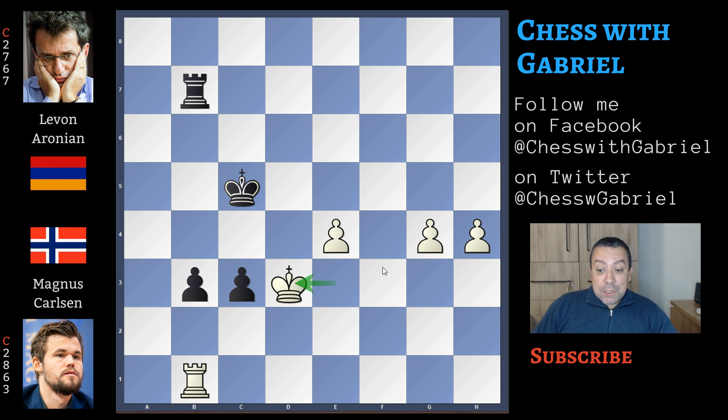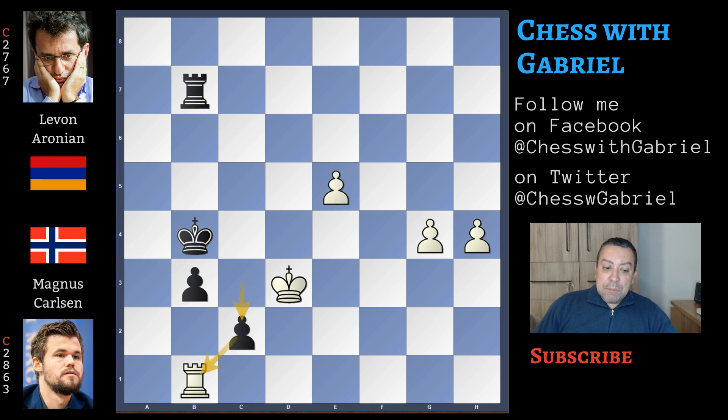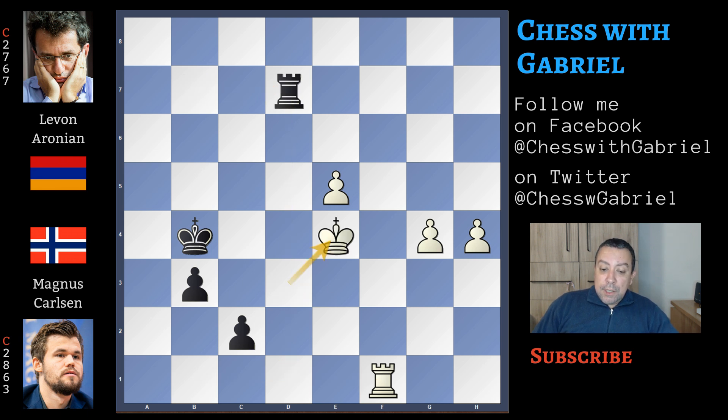Let's watch the fastest winning line for black. King to b4, advancing the king and protecting both pawns, freeing the rook from any defensive task. Now what does white do? You can advance one of these pawns — e5 — but here comes c2, the rook is under attack. Rook to f1 — now the black rook doesn't need to defend anything and can give a check. Rook to d7 with check will push away the king. King to e4, here comes b2 — b1 is coming, and this is game over.